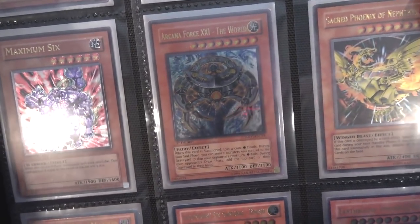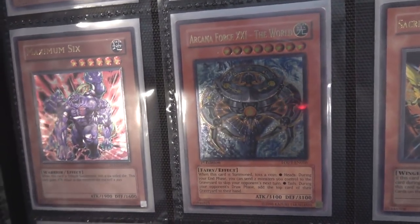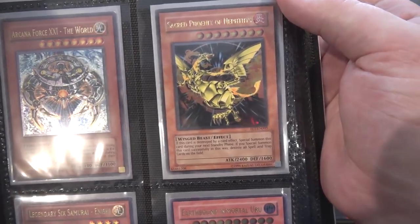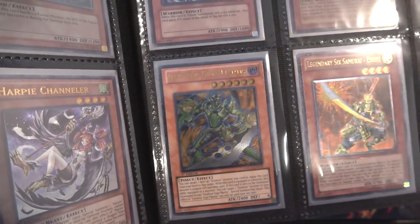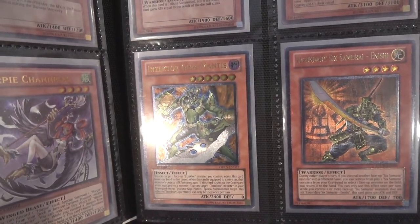Arcana Force The World — you guys know I love Arcana Force monsters. I just love their designs, and The World is probably the coolest looking one, especially First Edition. I'm pretty proud of having that one. Sacred Phoenix of Nephthys — that's another one that looks awesome. I remember trying to get the different cards that were on the front of packs back then. I also have Inzektor Gigamantis — I'm holding onto my Inzektors lately because I feel like maybe something could happen with them.